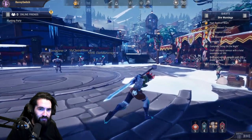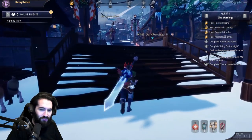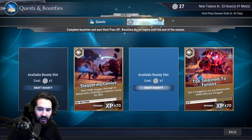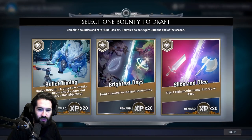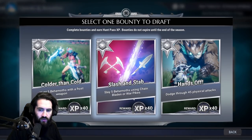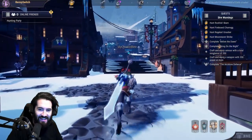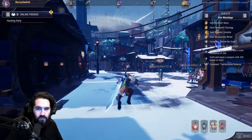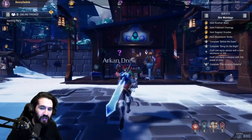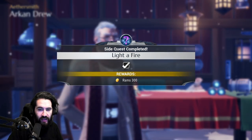We defeated Ember Mane. The question is did we get credit, because the game wanted me to break parts. We still have bounties to draft — we'll do that really fast, we're going to be fighting some neutrals, and we're playing chain blades too. It seemed like it took some time to load in, but we got our Ember Mane lantern unlocked — not crafted, but unlocked.